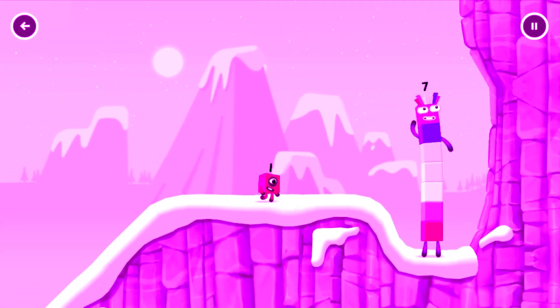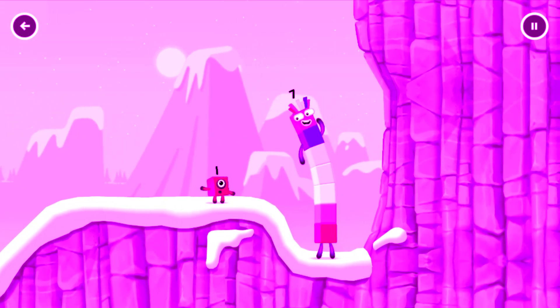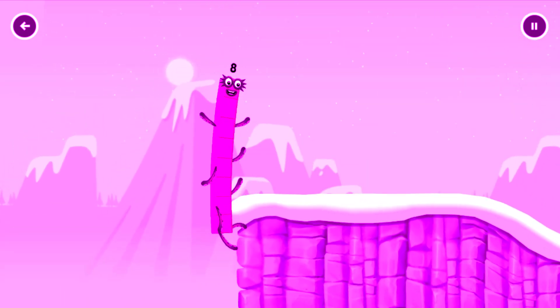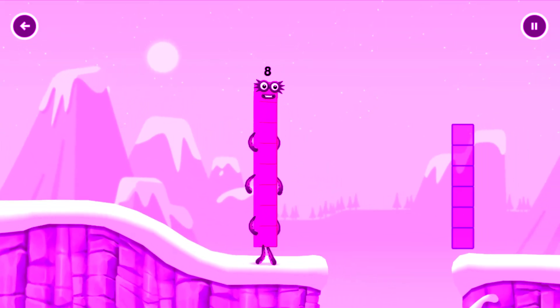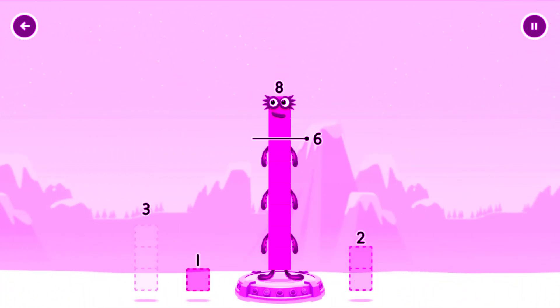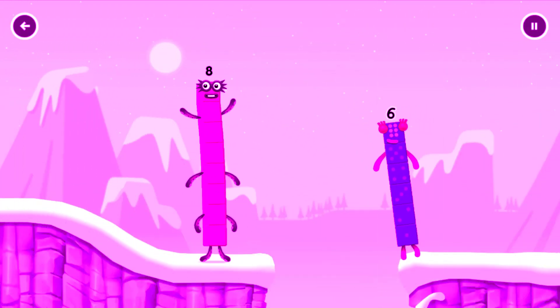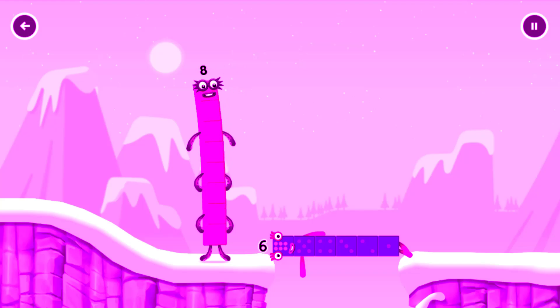Oh, how is 1 going to get up there? I am 7. I am 8. Doctor block coming through. Take number blocks away from 8 to leave 6. You got it! 8 minus 2 equals 6.